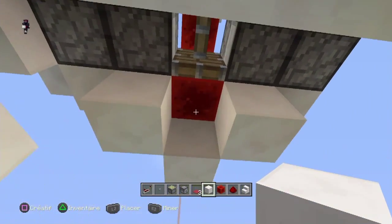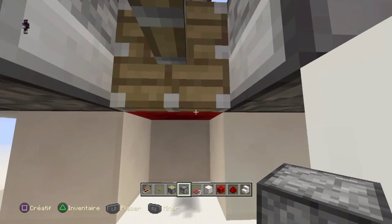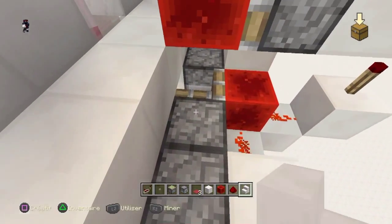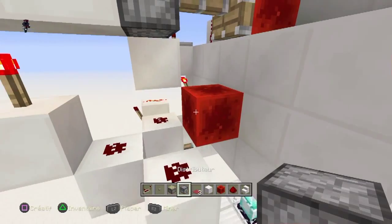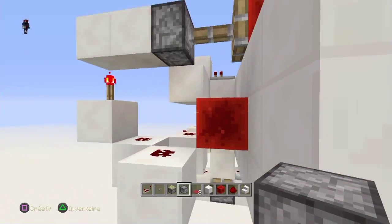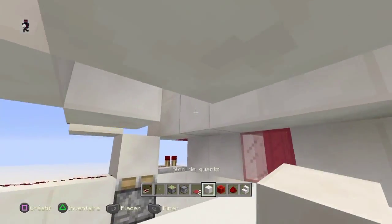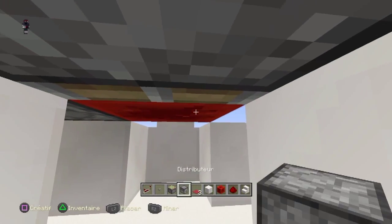Il est censé y en avoir quatre. Normalement, il doit y en avoir un autre en bas. Il n'y a pas besoin de placer le bloc. Ensuite, vous mettez un escalier. Normalement, c'est censé faire ceci — deux, un en bas et deux. Ensuite, on va placer les cinq autres dispenseurs ici, on va faire pareil.